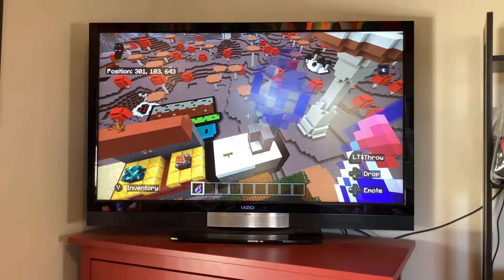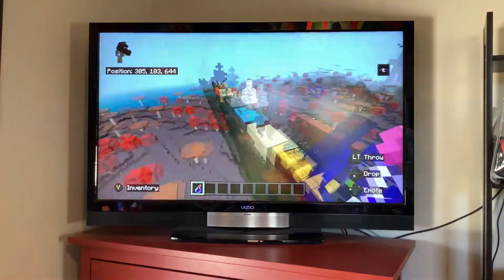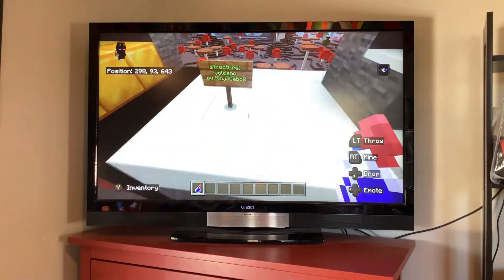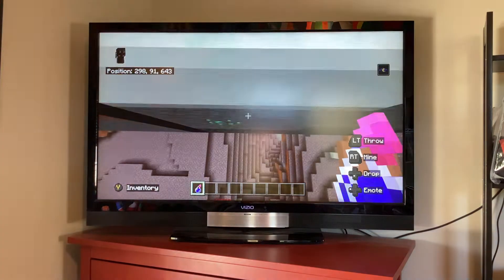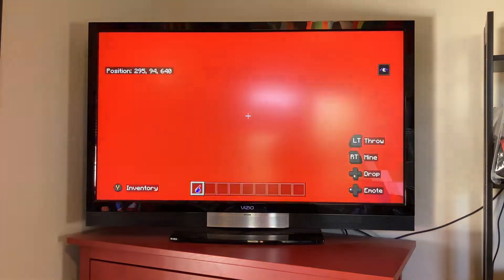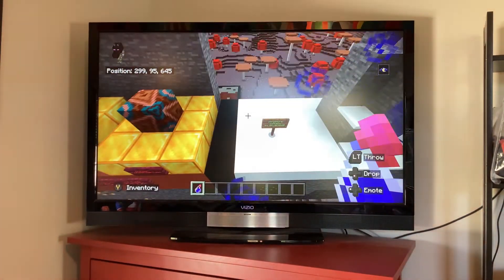So the first one is a volcano, like a structure, which Ninja Cabo — who comments on my videos, she's a Doggo — yeah, she came up with a volcano idea right here. Structure: volcano, by Ninja Cabo 8.